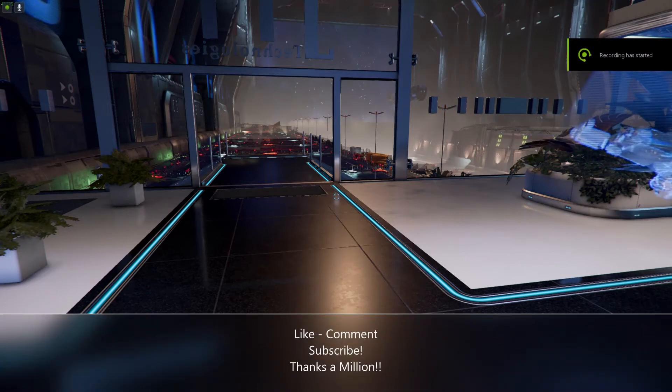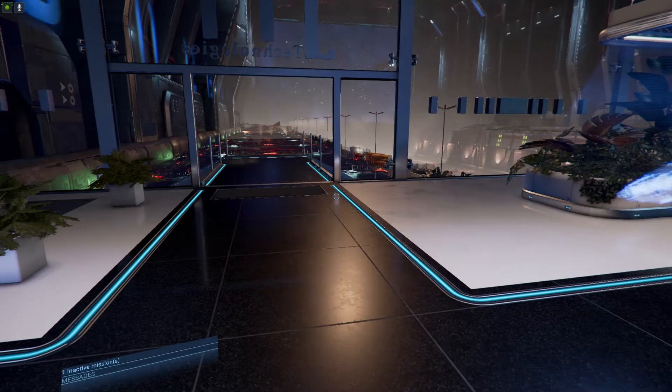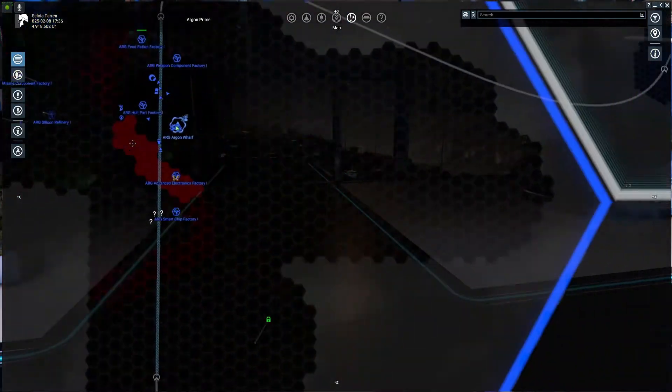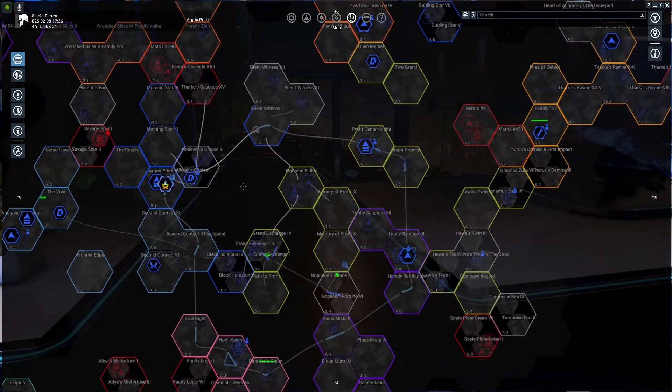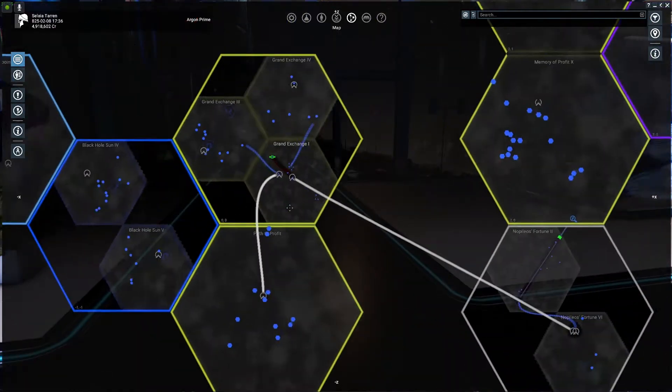Good morning, welcome back to X4 Foundations. This is Old Man Gibb. Before we head out to go find and pick up this fighter that Captain Scott located for us out here over in Grand Exchange.